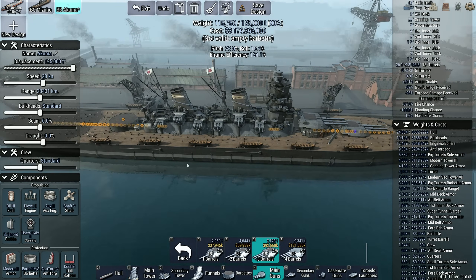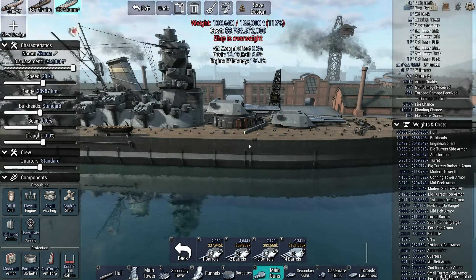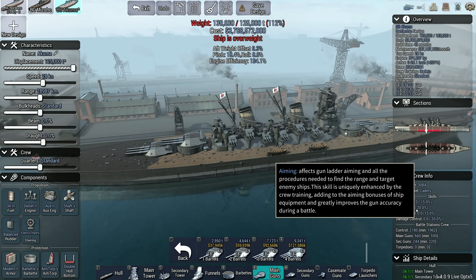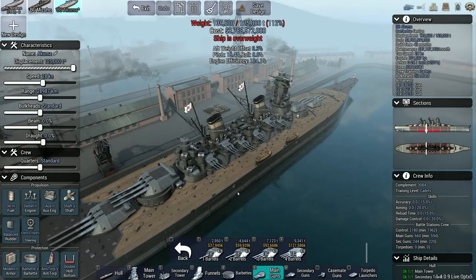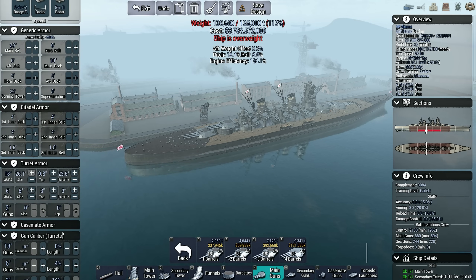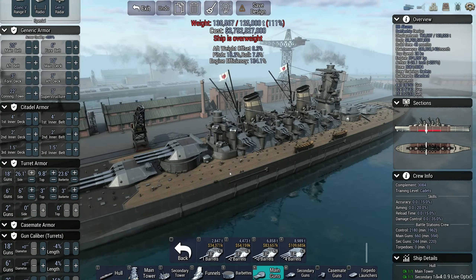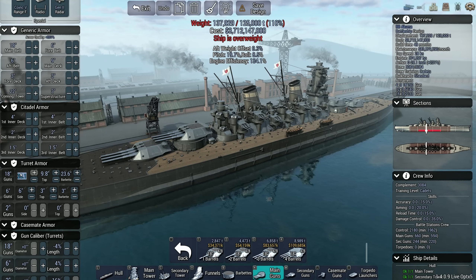Let's try triple 18s instead. Wow, that actually doesn't save me very much, does it? Wow, this ship is fatty fat fat. You don't need that much armor of course — and I think 18-inch 50s would be fine. Yeah, let's drop this to 18, 9... 20, 10... 20. It's still 7% over.